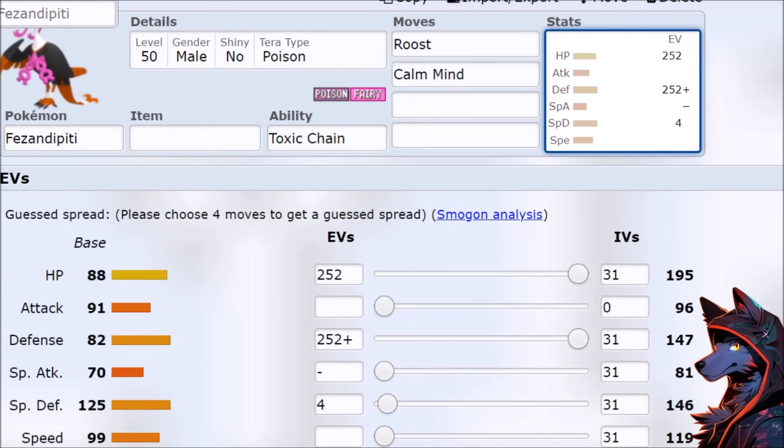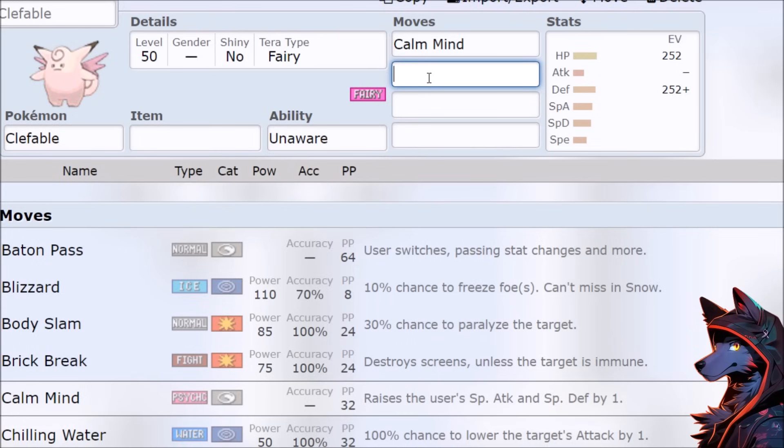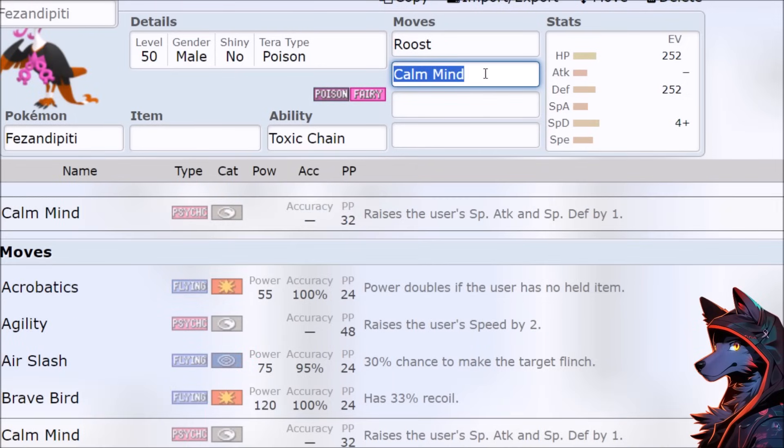At least we get Calm Mind, which means we're going to have to change that Impish to Calm. That's the nice thing about Clefable — after like two Calm Minds, you get a chunky Moonblast. I think three hits two-hit KOs everything, and your Flamethrower super effective hits are also finding pretty early KOs, so you're going to need to use an extra Calm Mind here or something.